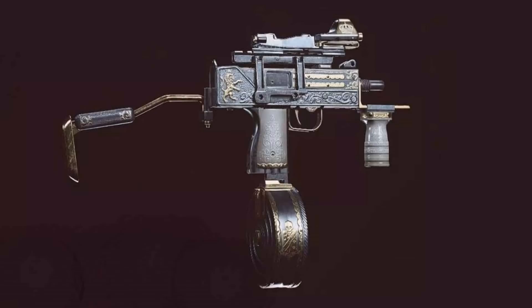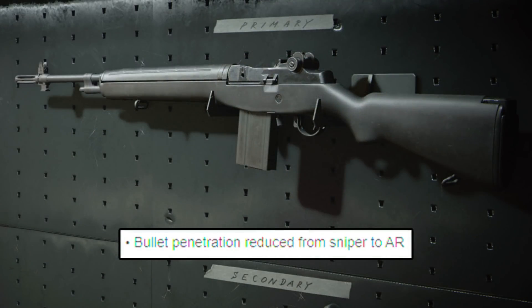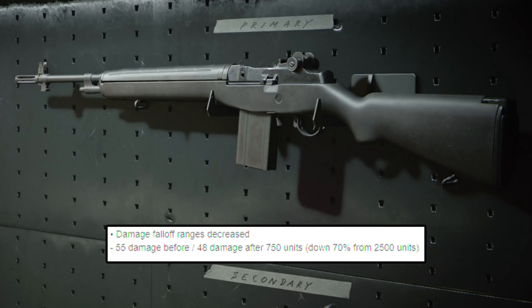Moving into the DMR-14, this is the biggest nerf of all the weapons. The bullet penetration was reduced from sniper to AR. I don't see that as a big deal whatsoever. Most of the time when I'm shooting someone in the game, there is no bullet penetration anyway. The one that is a bigger deal is the damage falloff range — from 55 damage to 48 damage after 750 units. Before this update, it was 2,500 units, which is insane. I don't know why that was the range they went with in the first place.